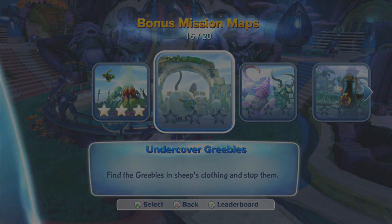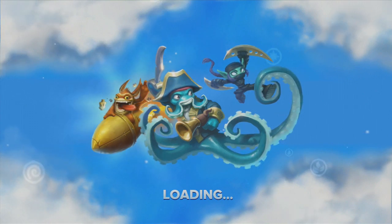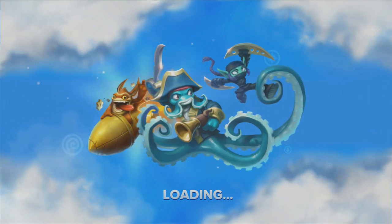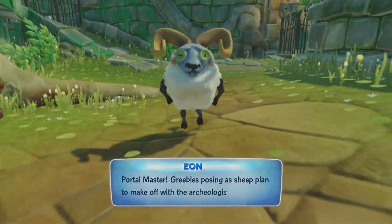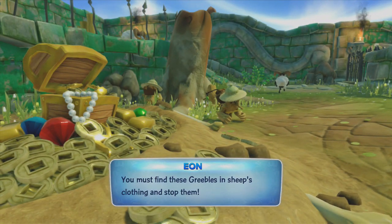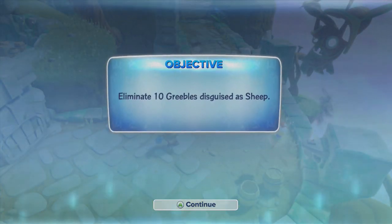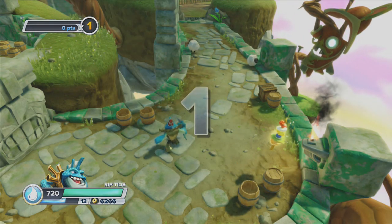Are you sure you want to travel? Of course! And this is my favorite part of the game — the loading screen. Guide: Trigger Happy, Wash Buckler, and Stealth Elf. Portal master, greebles posing as sheep plan to make off with the archaeologist's treasures. You must find these greebles in sheep's clothing and stop them. Imposter revealed!